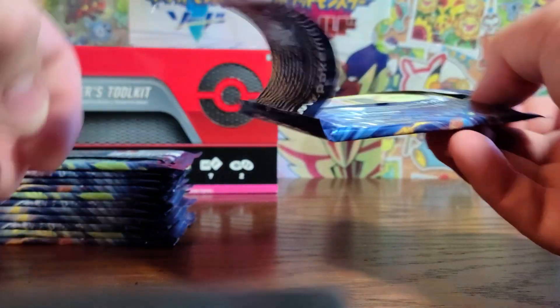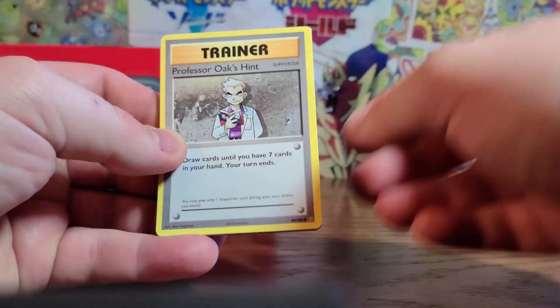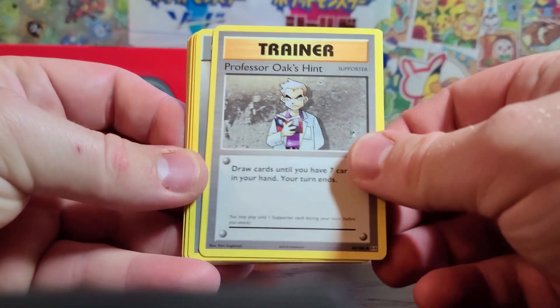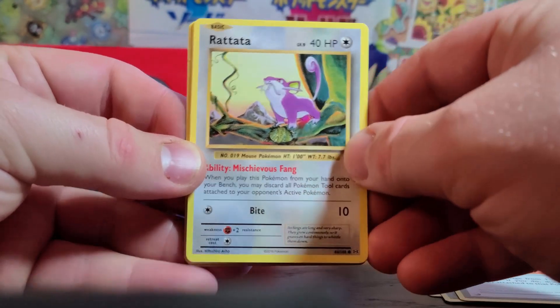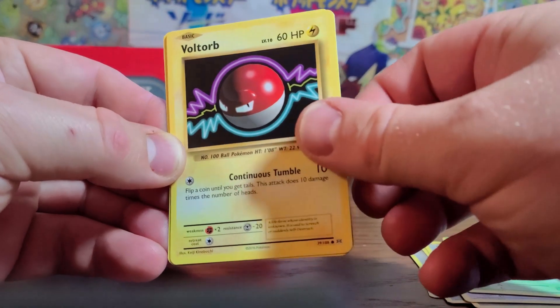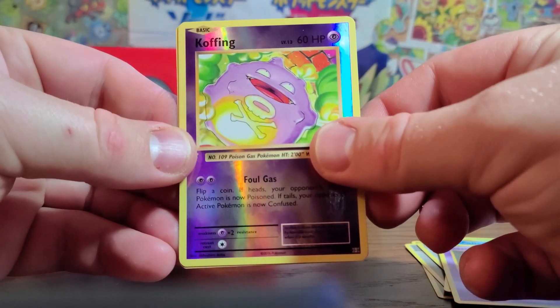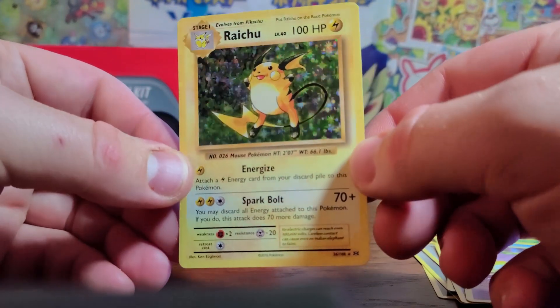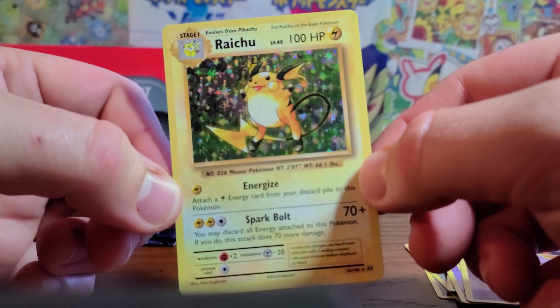Opening the first pack — look at that! We've got a Rattata, a Weedle, Voltorb, Ghastly, a Reverse Koffing, and a holo Raichu! I think I have this in my collection from the original series, but that is gorgeous. I'm having such a nostalgic trip right now — I've got all of these original cards, they're not in the most wonderful condition, but they're still beautiful to me.